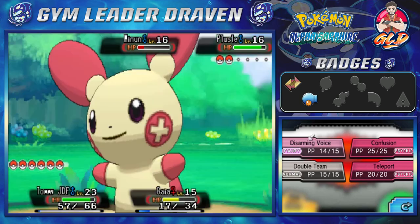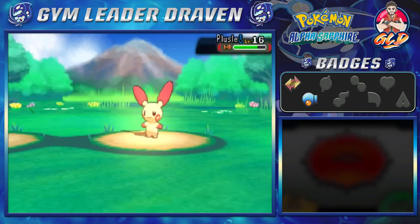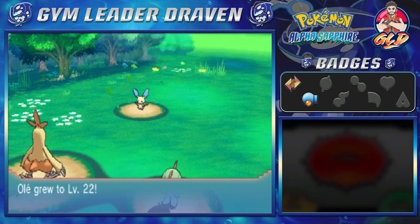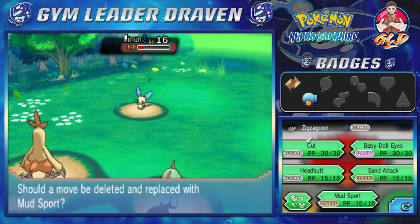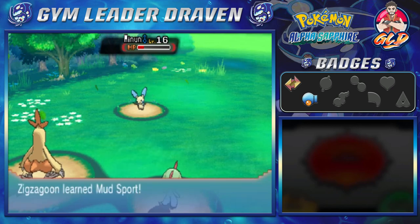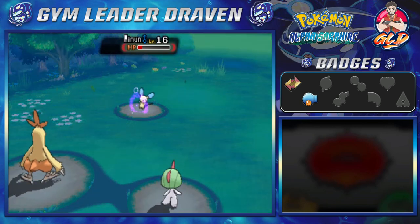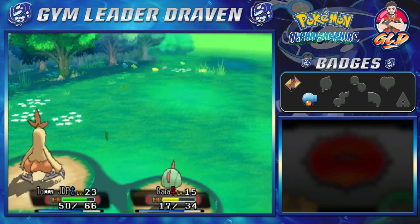Let's go with Plusle and use Confusion on Minun. Flame Charge finishes off Plusle — that minimizes the risk for Gaia. Gaia gets some points, Ole grows to level 22, Zigzagoon to level 17 and is learning Mud Sport. I'm going to replace Sand Attack because we're heading to an Electric-type gym and we'll need Mud Sport. Batman grows to level 16 — here comes a Spark attack. Thankfully it hits Tommy. Confusion for the win!